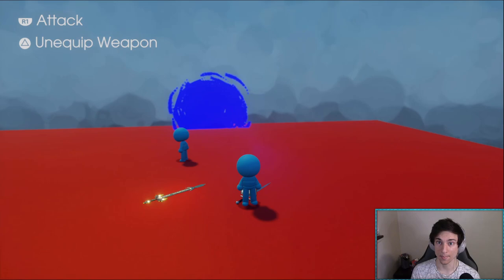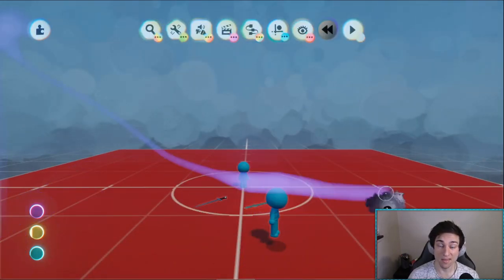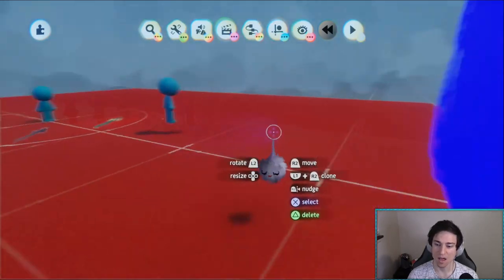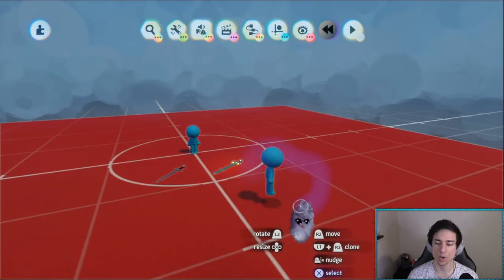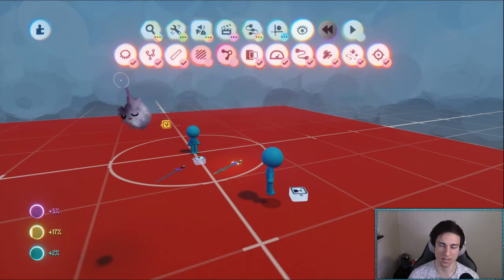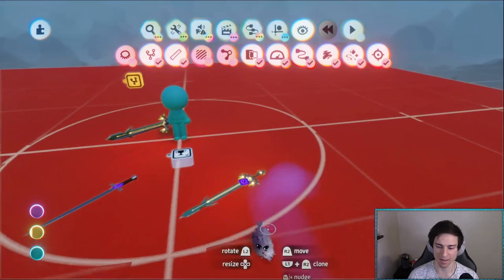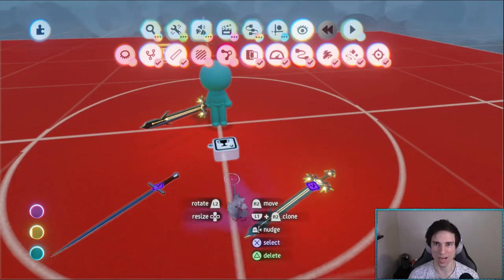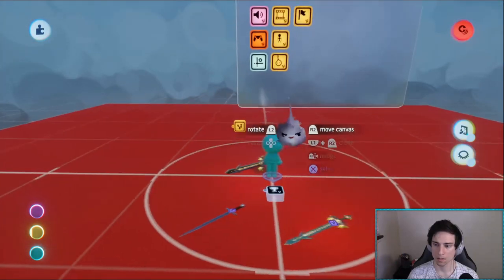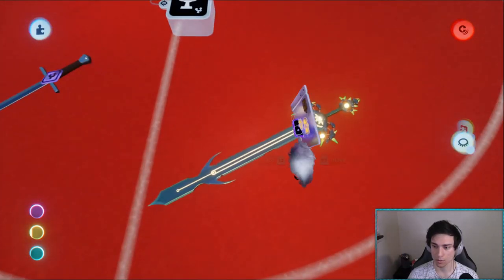So we're in the demo I created, we are in red world. It doesn't matter which scene we're in. I'm going to show you really quickly how it works, but mainly I'm going to add another weapon to this system, which will give you a good idea of how to actually implement it.